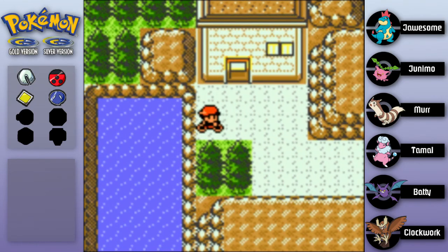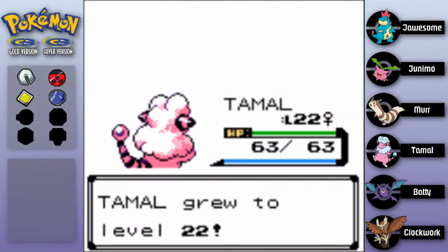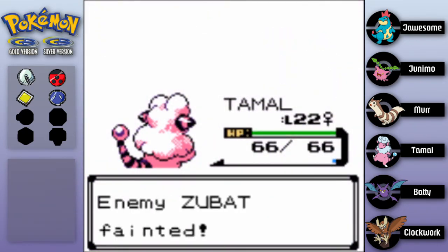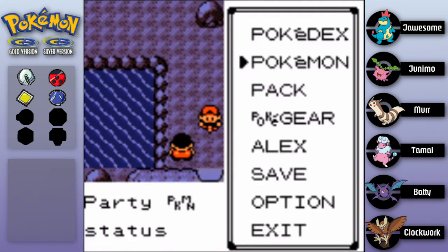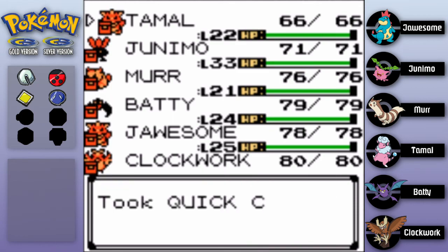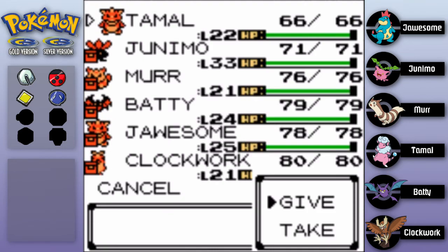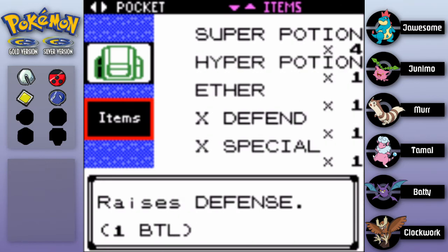I'll cut ahead to someplace important. Level up for Tamal - no new moves though. Hang on a minute - I've been using Tomouth for just a brief moment here, and this Quick Claw has not gone off once. I'm taking it then because I don't think it's working - maybe it is working and I don't notice it, or maybe it never went off.